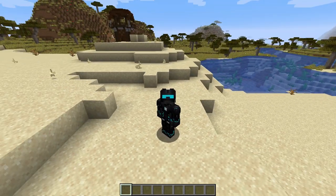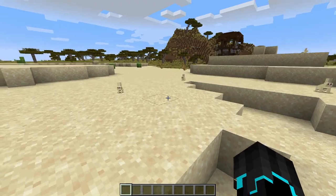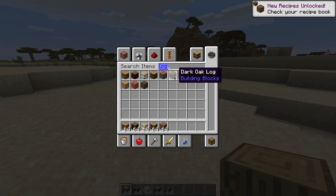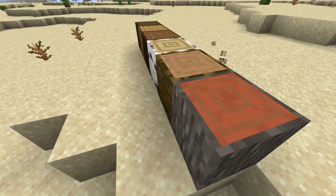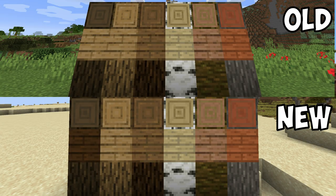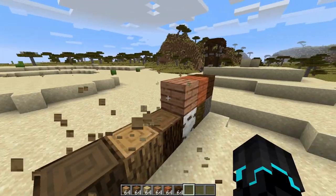I have not been able to find any pillager patrols, so we're going to move on to the next subject. The next thing in this snapshot is some block changes — some textures, in fact. They changed the textures of all logs and planks as well as other blocks. Looking at them here, I can't directly see a huge change, but let me check the planks too. I think I can see a difference in these ones. They definitely have been changed and updated, as well as other blocks not listed on the wiki.